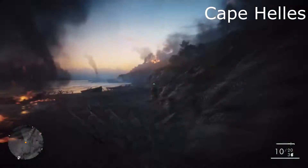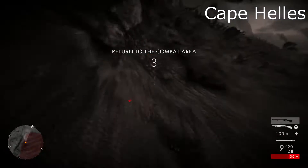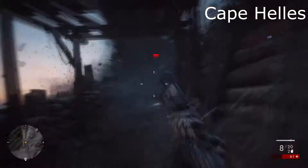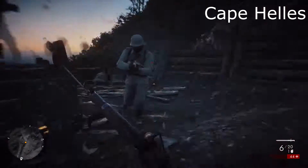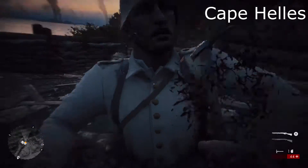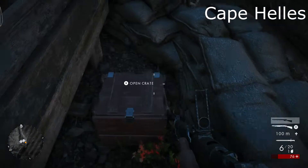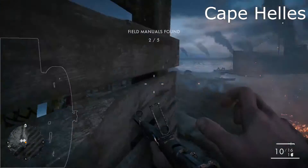Number two — we're going to go up through the trenches. You might want to go up and all the way around; I actually came up to the side. We're going to come through this area where there will be a cannon down here. What we want to do is go to this cannon, go around it, and sitting on the side will be number two.